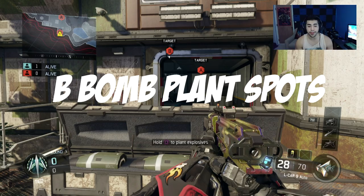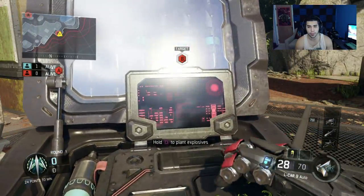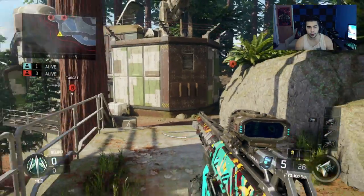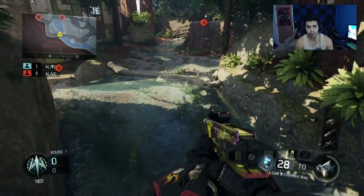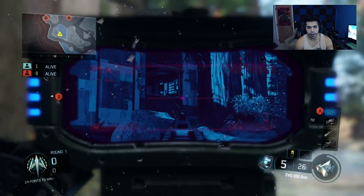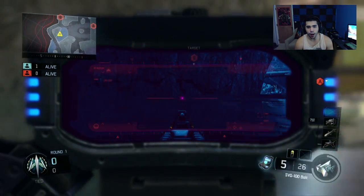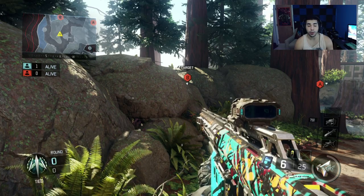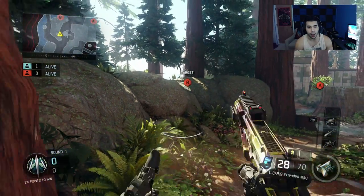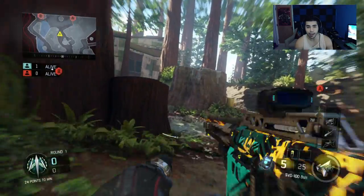Now let's talk about bomb plant spots — where you plant the bomb and watch it from a good position. People like to plant it right here behind cover. This spot is good because it's out in the open enough that you can check it from almost anywhere. If you want to be sneaky, you can actually check the bomb from the water — yes, from the water. And another crazy spot: you can check the bomb from right here and even snipe the guy off the bomb. It's a little risky if you miss your shot, but it works.